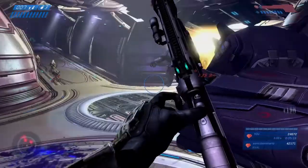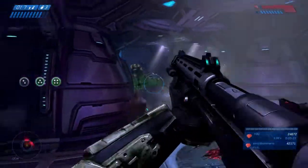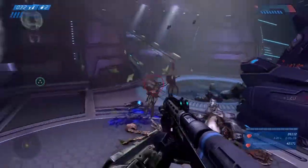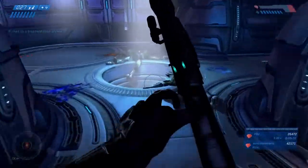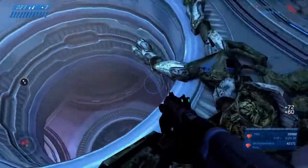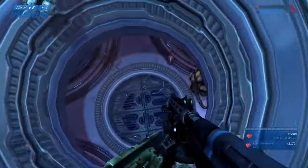Here we're just gonna go around the corner, throw a grenade down that hallway, and kill a lot of flood combat forms. Some of them do have shotguns, so remember you want to try to keep your shotgun ammo up. We're gonna throw another grenade — I like to drop a plasma grenade into the room below, and it will knock out two carrier floods. Just wait for the sound of them to explode, and you'll know it's safe to drop down.